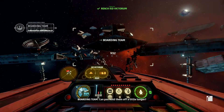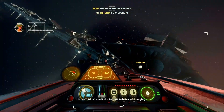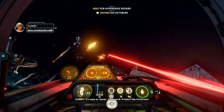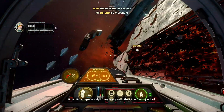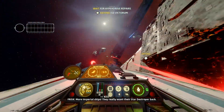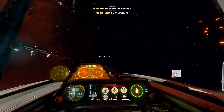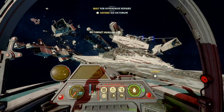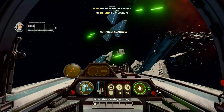Can you hold them off a little longer? Didn't come this far just to leave you hanging. It's now or never — Vanguard, protect the Victorium! Imperial ships — they really want their Star Destroyer back. No, no — they're here to destroy it! Do something about those bombers!